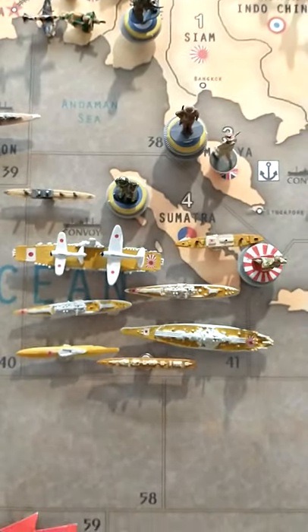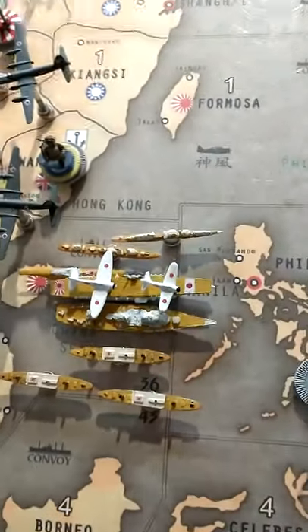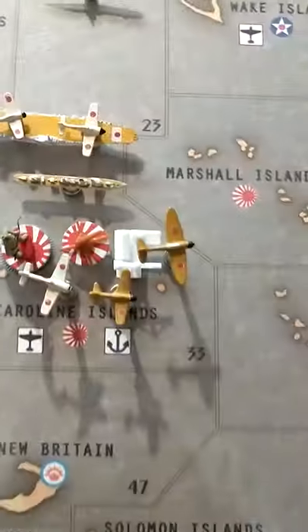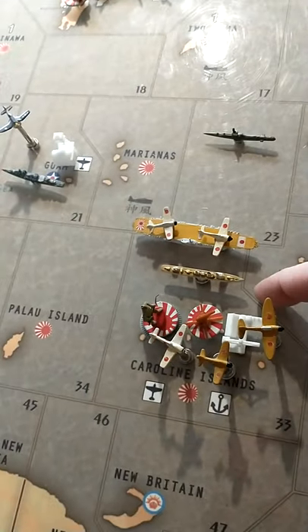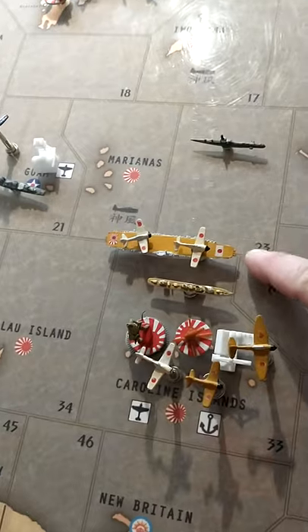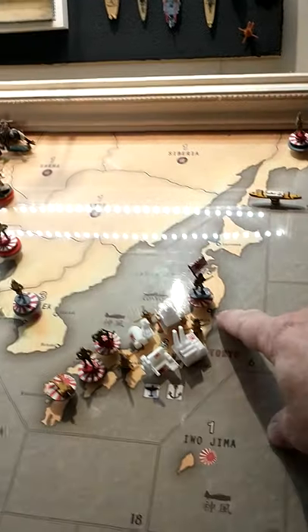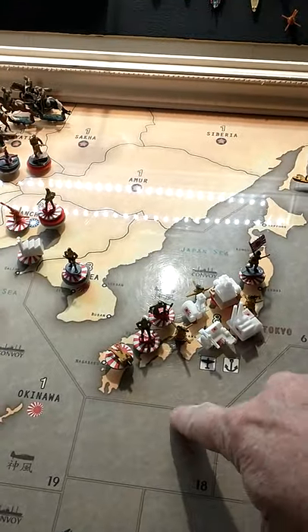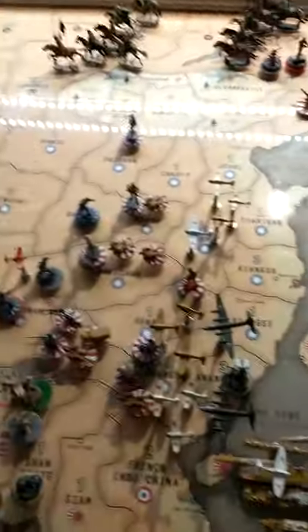I'll do a total count right now. In Sea Zone 41 we have a battleship, a carrier, a tac, a fighter, two cruisers, one sub, one destroyer, one transport, and two men on board. Up in 36 we have three transports, one battleship, one carrier, one tac, one fighter, one sub, two destroyers. In Sea Zone 33, out at sea, we have a destroyer and an aircraft carrier with two fighters. We have a lone transport up in Sea Zone 5, two infantry in Soviet Far East. On the mainland: three infantry, three AA, one artillery. Korea: two men. Manchuria: seven men, one AA. On Caroline Islands: three infantry, one AA, two fighters, one tac.